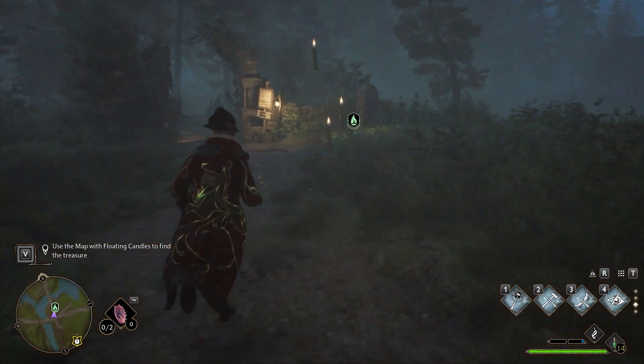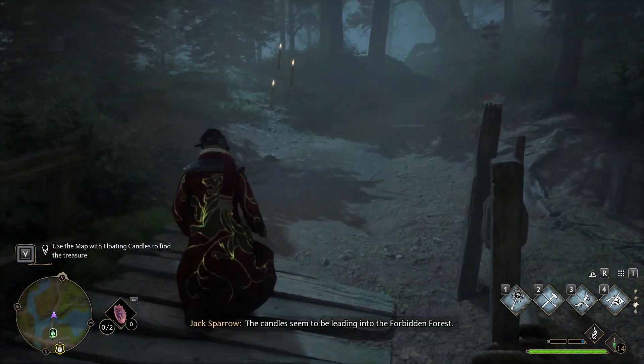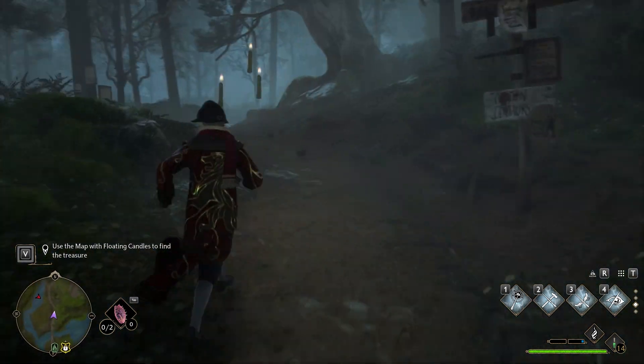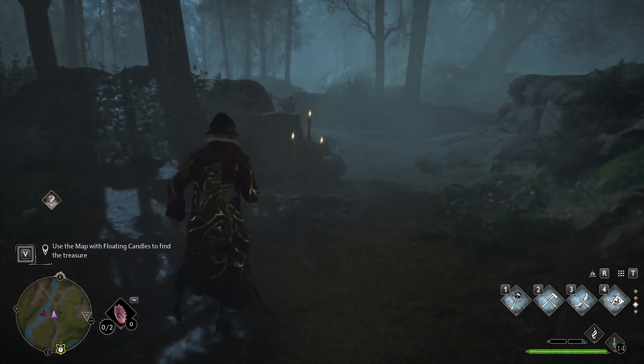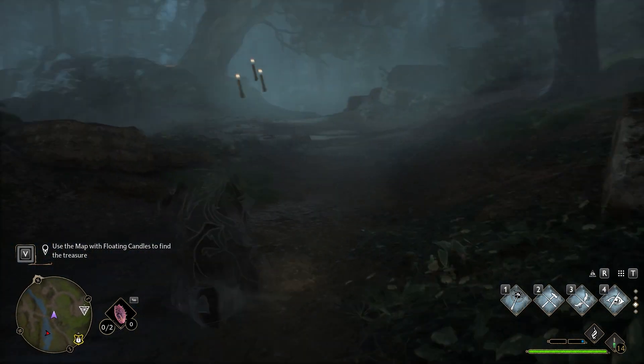The candles will go toward the bridge going inside the Forbidden Forest. After the bridge, they will fly above the pathway going to the left. A few steps after, you will find a crossroad with a bridge to the left, but you have to go to the right.